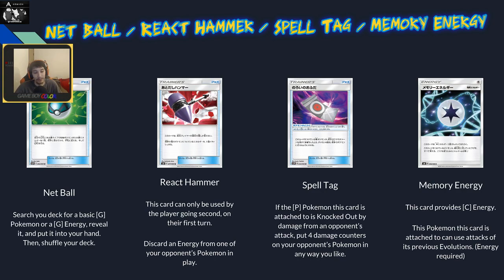React Hammer can only be used by the player going second on their first turn — you discard an energy from one of your opponent's Pokémon. But they'd have to attach energy on their first turn, you'd need this in hand going second, and running multiple hammers means dead cards. This card seems very very niche and rough. Maybe has a home in something like Order Pad builds but generally doesn't seem very strong.